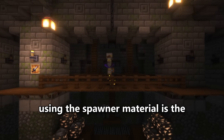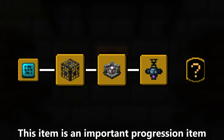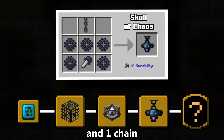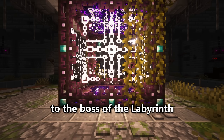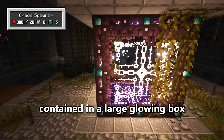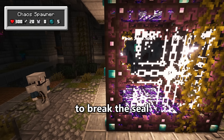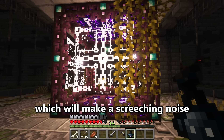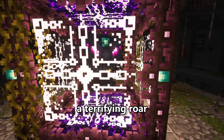The last item craftable using spawner material is the Skull of Chaos. This important progression item requires 5 spawner frames, 1 spawner blade, and 1 chain. To explain this item, I first need to introduce the boss of the Labyrinth — the Chaos Spawner. The Chaos Spawner is a sealed skull contained in a large glowing box, waiting for a curious adventurer to break the seal. To do this, the player uses the Skull of Chaos in front of the boss, which makes a screeching noise awakening the Chaos Spawner.